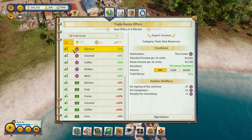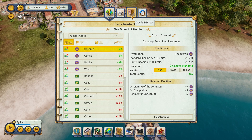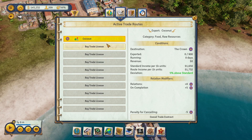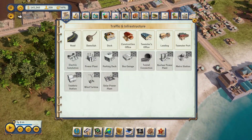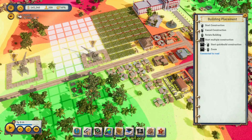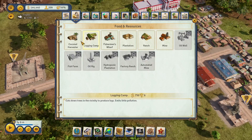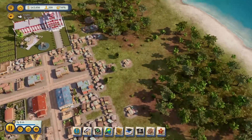Looks like the only really good deal we can accomplish right now is coconut, so we're going to go ahead and take that. Sign a contract — 900 units, it says 5% more. Yes, we just signed a contract. There's also a trade route log — that's amazing. Let's go ahead and get a few coconut harvesters. Perfect location — the closer it is, the better. Let's get one more since that seems to be how we're starting to make our money.